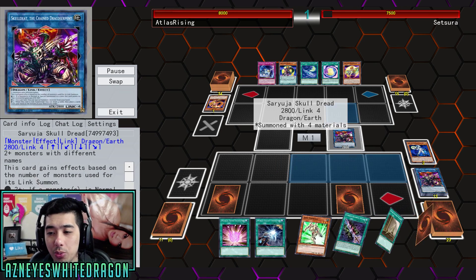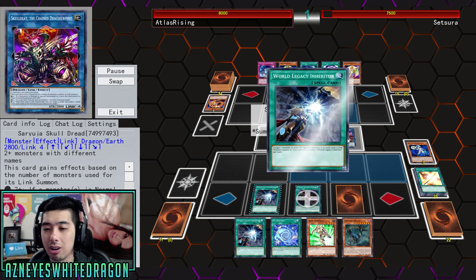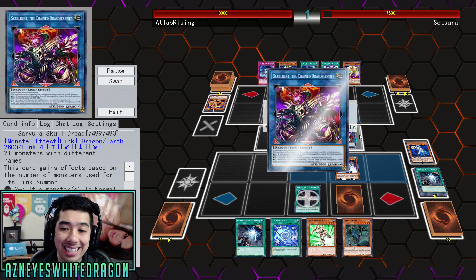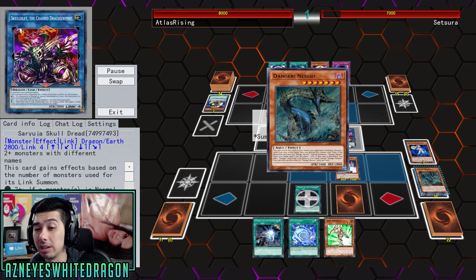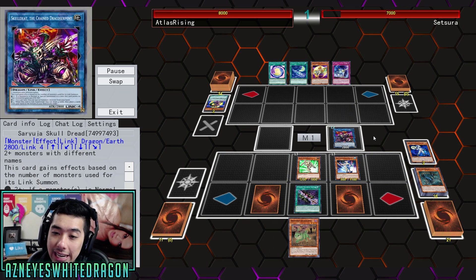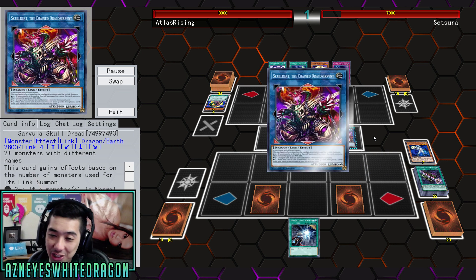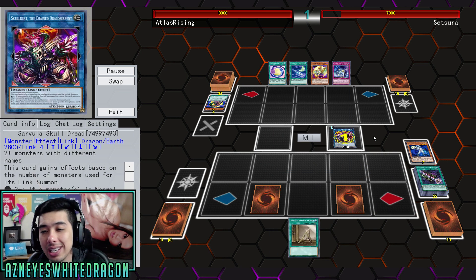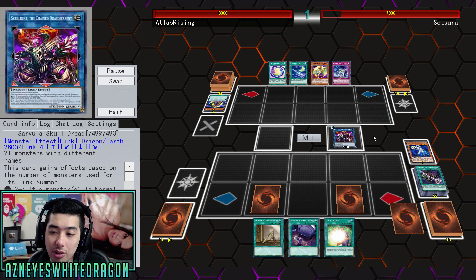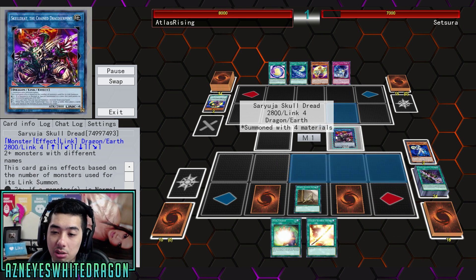We're going to make multiple copies of Saryuja. Comment down below if you think this card is going to get hit on the next ban list, because I've heard a lot of people complain about this card as well as all the Danger cards. Like, what are you hitting on Dangers — literally everything to one? Because there are still cards you can freely special summon, get an extra draw, and have easier access to making Saryuja for consistent combos.